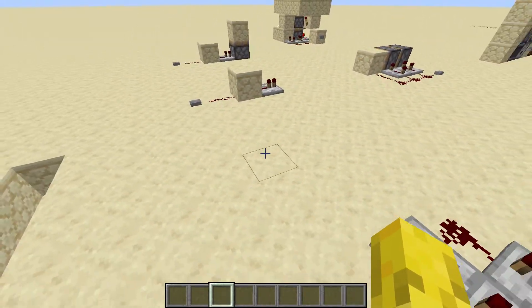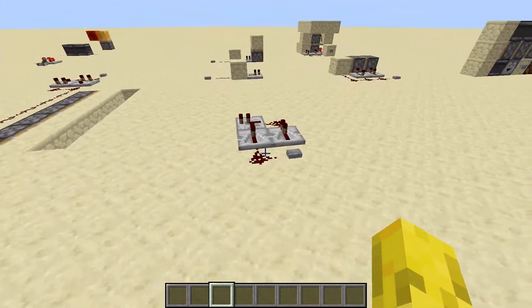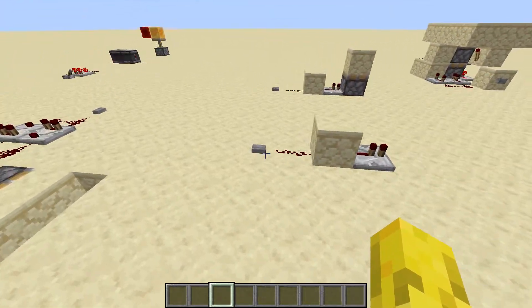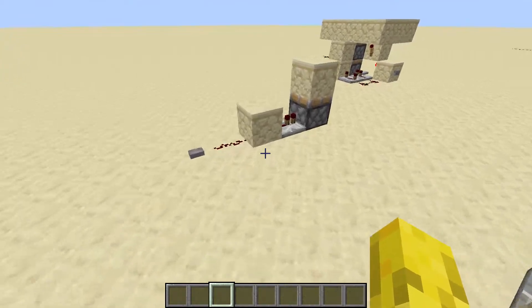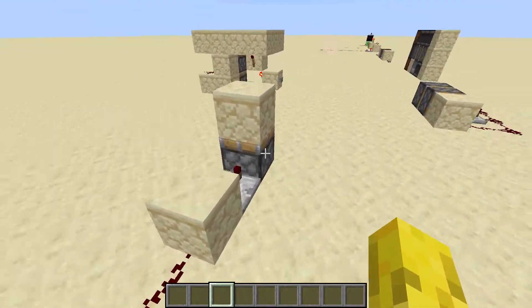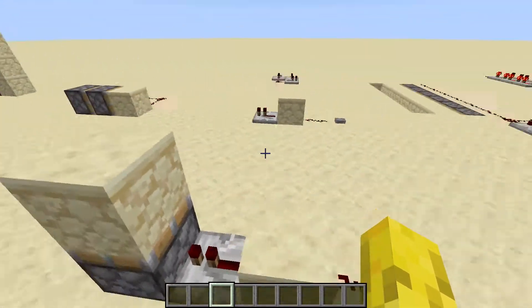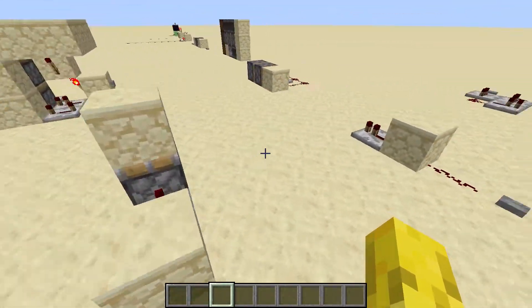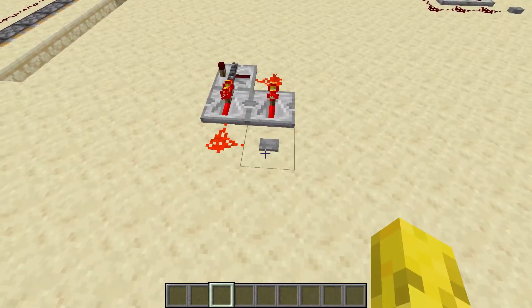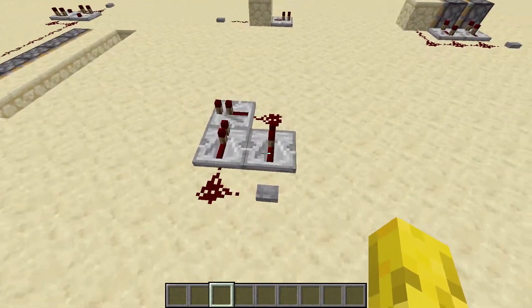Now this is a monostable circuit. I use these now and then. It sends a short pulse through that block. You can use it so the sticky piston lets go of the block and then pulls it back. This is very useful for building different types of redstone circuits, mainly piston doors. This is a silent version — if you don't want people to hear it — it uses the repeater locking method. Very useful.